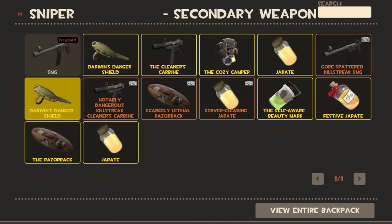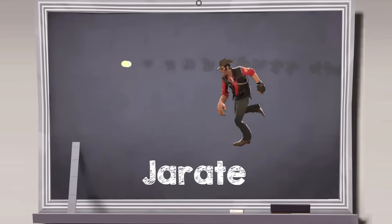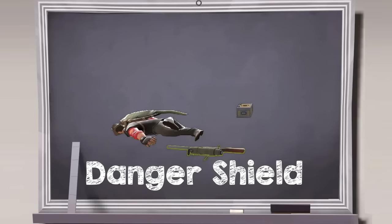Not only does it prevent you from being overhealed as a downside, but you're also giving up any other secondary. The SMG is a slightly underrated but very reliable weapon. The Jarate is super powerful. The Cozy Camper provides a lot of utility. The Darwin's Danger Shield is stupid — it's almost as bad as the Razorback, but we'll get to that later.